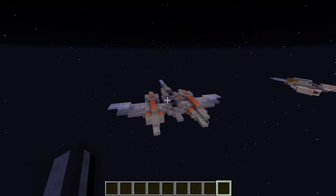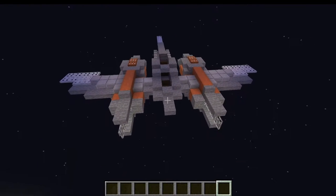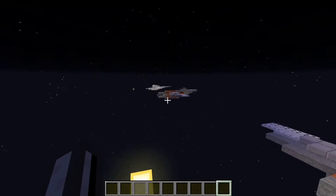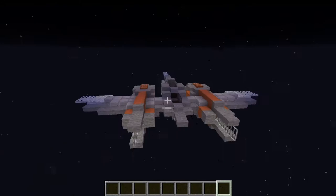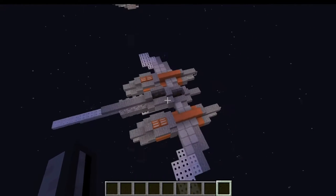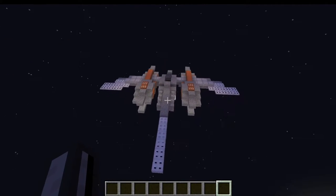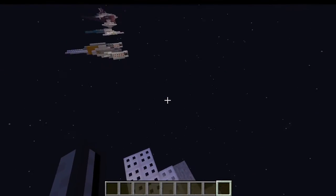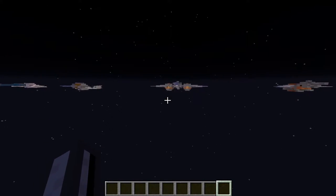This one over here is the same sort of ship, except I've made a special middle cabin area and duplicated the engine section twice on the sides, giving it a little bit more room. Maybe this one could be more of a long-range bomber type fighter, and that one more of a close-range escort. Who knows? Here's the view from the back if you're interested.